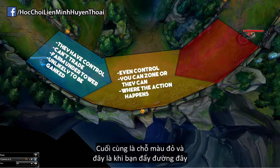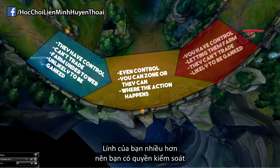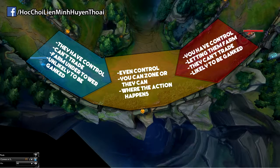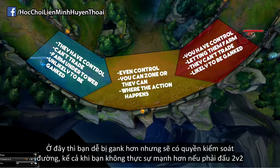Finally, moving on to the red zone - this is when you're pushing. Your minions outnumber theirs so you're in control. You can trade, you can poke them under tower for free, and they have to focus on CSing. At this point you are likely to get ganked, but you do have lane control even if you're not actually stronger in a 2v2 fight.